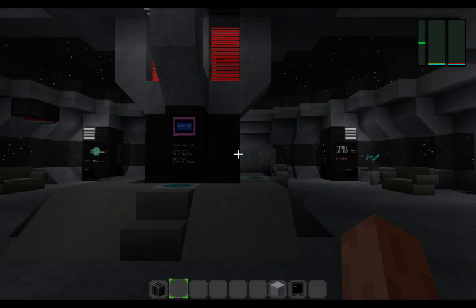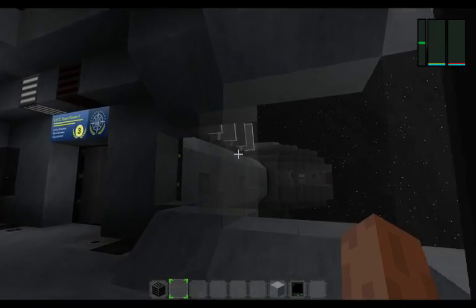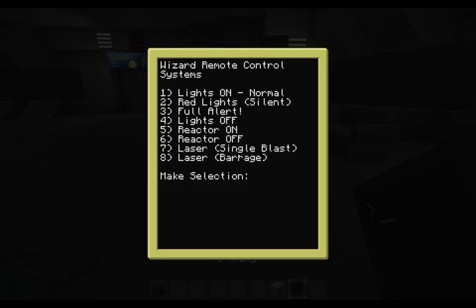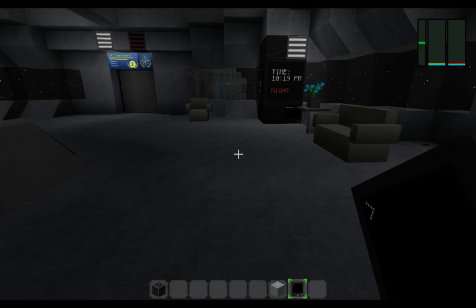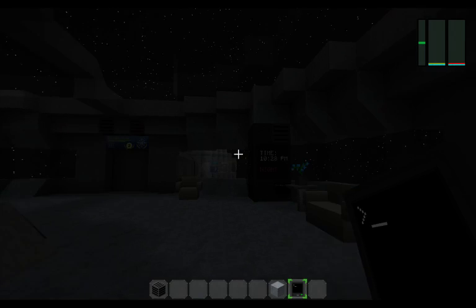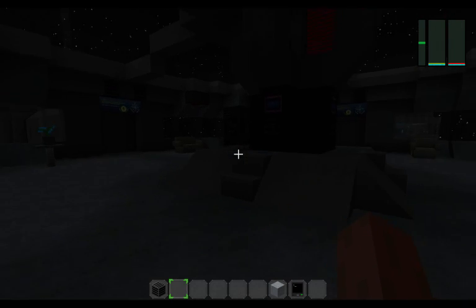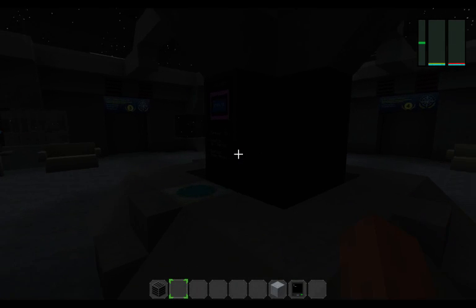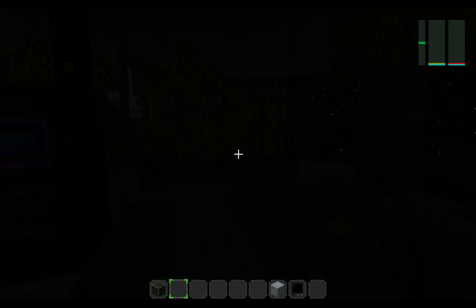The power comes from the solar panels over there during the day. At night time, like now, it's going to come from the nuclear power. Every time you cycle the lights — like if you choose to turn the lights off, you can see that the base gets really dark. But every time you select anything on the remote control, if it's night time the nuclear reactor is going to automatically turn on, and if it's daytime it's going to turn off.